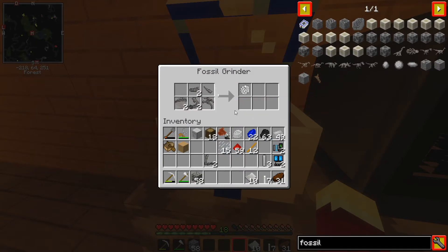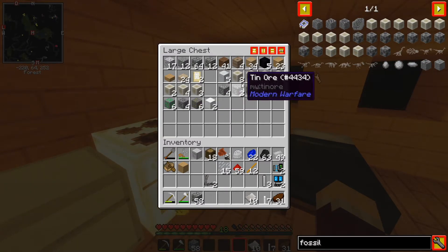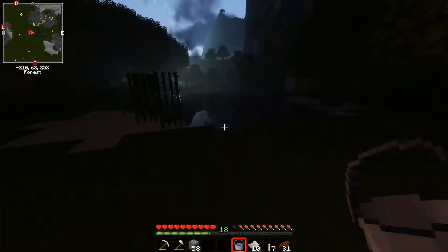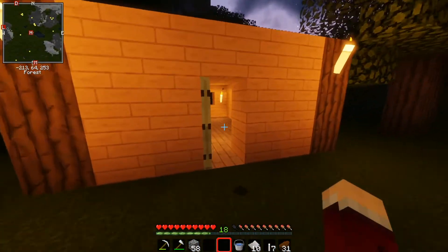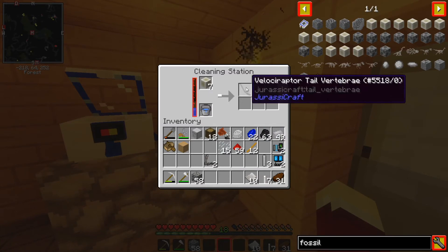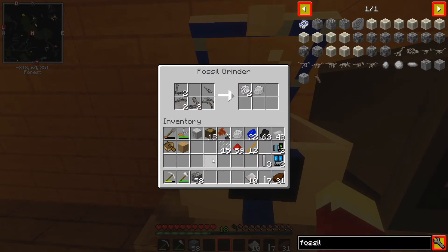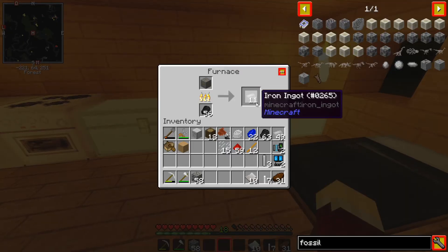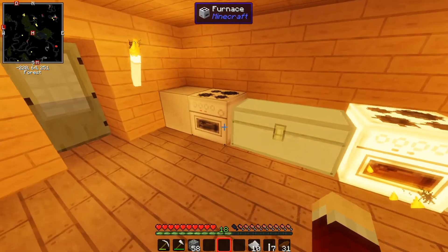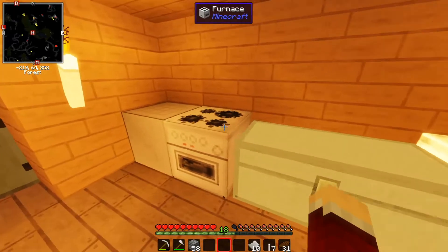We're going to let this sort of keep going and get all the stuff that we need. Meanwhile, I'm going to do the Velociraptor in the cleaning station, which means I'm also going to go get more water. However, it is already night time — I hate how short the days are in Minecraft. Let's just stick that in there so it doesn't run out. So we're doing the Velociraptor, cleaning it, and grinding the Triceratops.